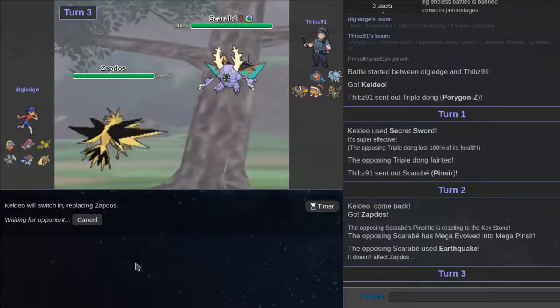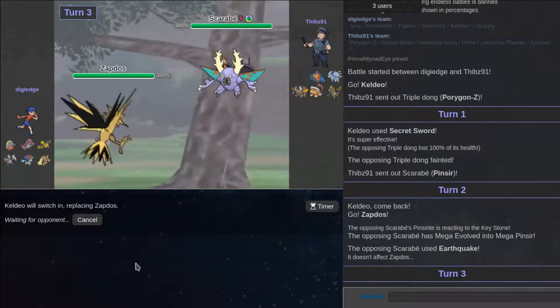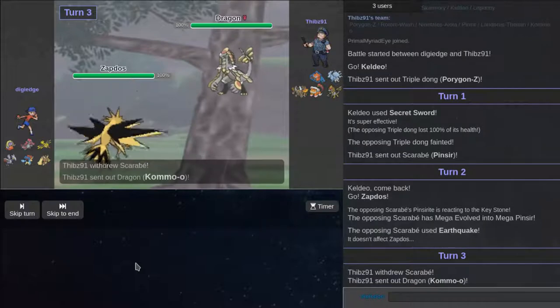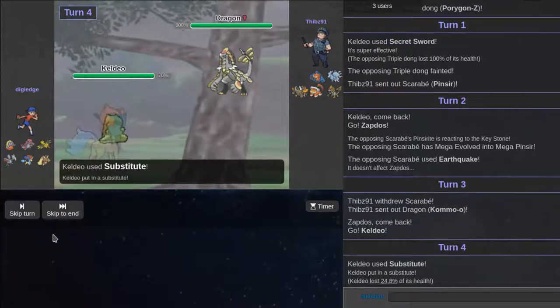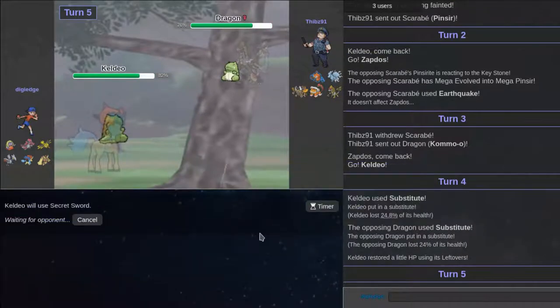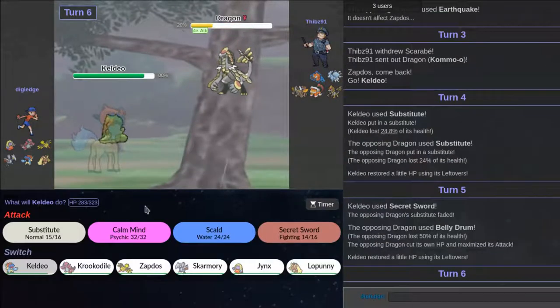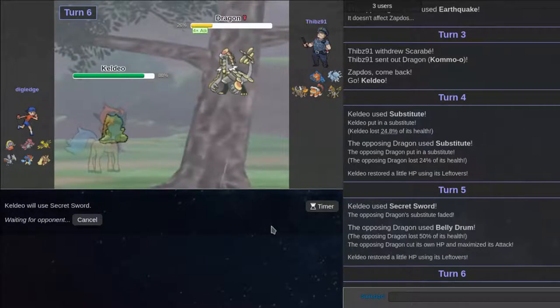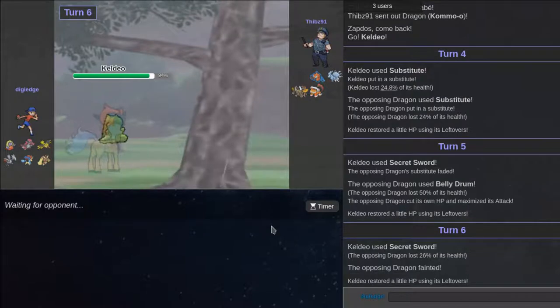I'm going to switch out into my Keldeo — I'm predicting him to either go into his Rotom-Wash or go out to Lando-T, preferably hoping he goes into Lando-T. He goes out to this — I guess that's fine. We're both behind Substitute. This is some Epic Gamer stuff. He doesn't have a Salac Berry — if he had a Salac Berry that would be scary. He can go for Drain Punch, won't live, but this Keldeo is doing work. This Keldeo set is really old but I just thought of it when I made this team.